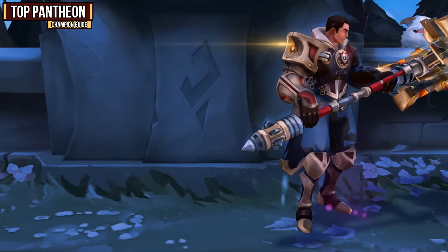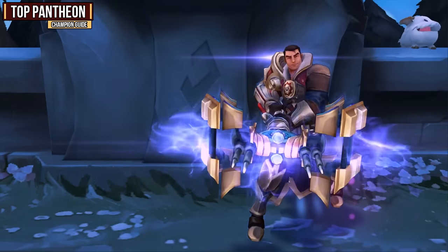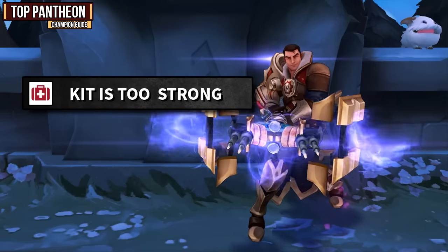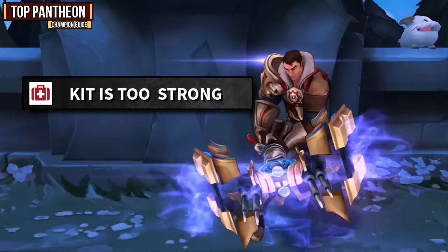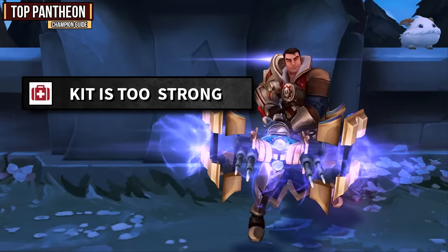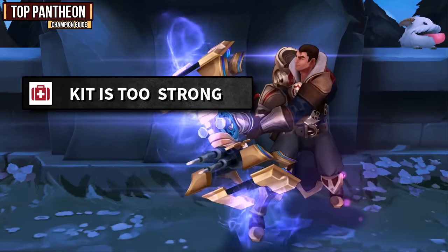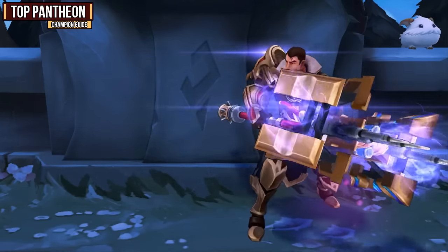Now let's cover some hard matchups. First up is Jayce. He's going to be a hard matchup for you simply because of his entire kit. In a long skirmish, he's easily going to outfight you, so you're going to have to avoid him as much as possible and only engage when you can actually use your spear toss. Wait until you're confident that you can get a kill on him before you use your W, because he will easily out trade you if you miscalculate. Since he is ranged and his Hyper Charge gives him increased attack speed, he'll take off your passive shield rather easily and it's not really going to be effective for out-trading him.